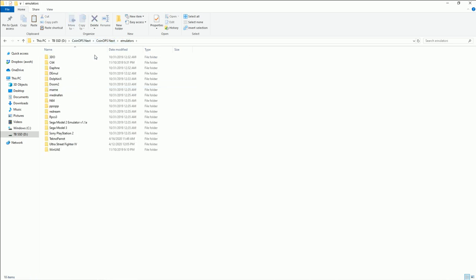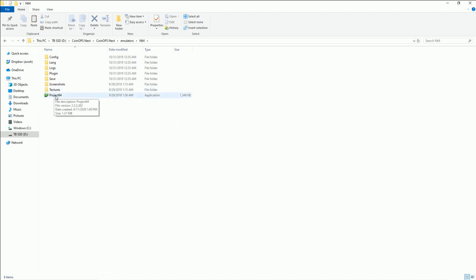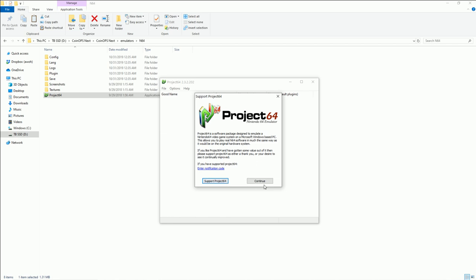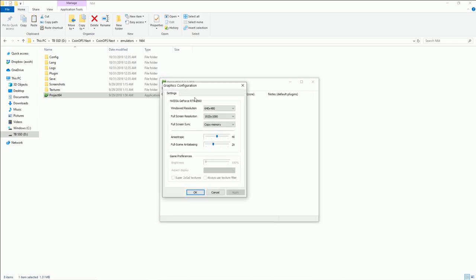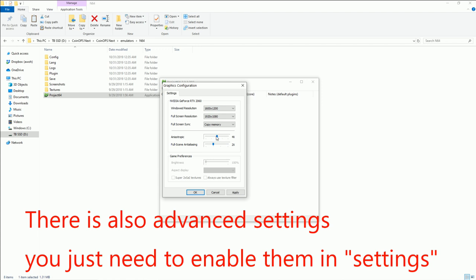Something else you can do while you're in here: if you have any settings you'd like to change, go ahead and replace them. If you have any settings within Project64, you can open it as a standalone emulator and configure graphics — resolution and so on. I want to see how high we can go: 1600 by 1200. Oh, that's windowed, sorry. Full screen — it looks like 1080 is the max on this machine.